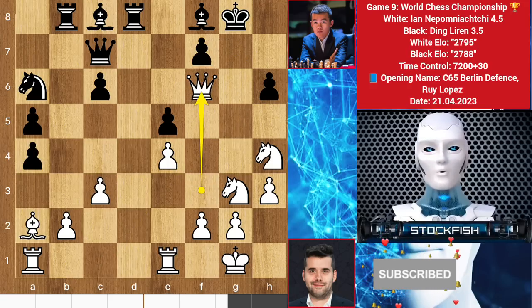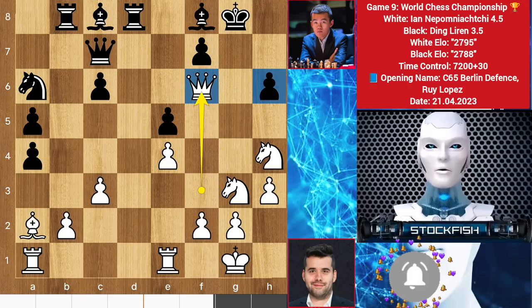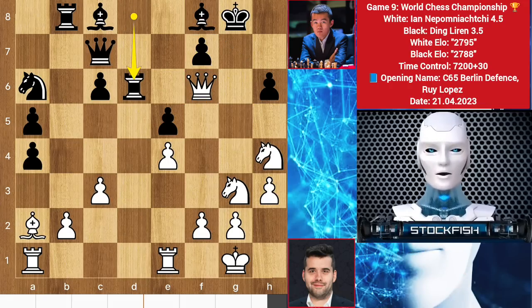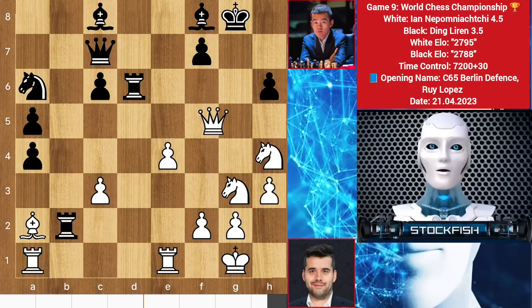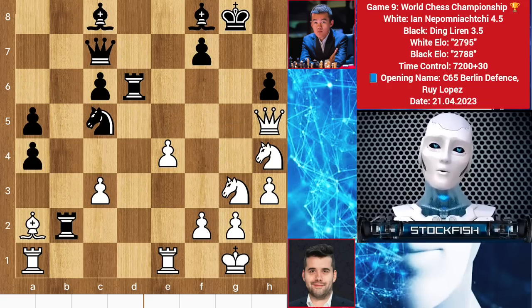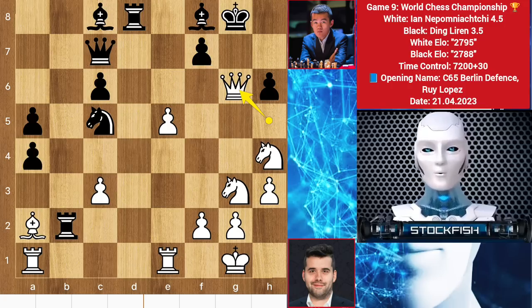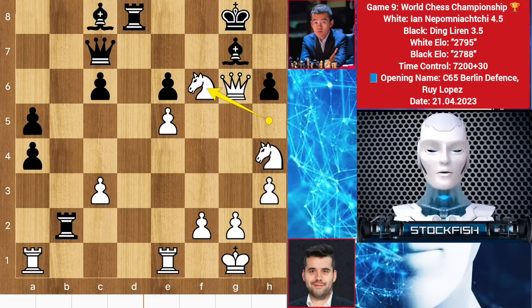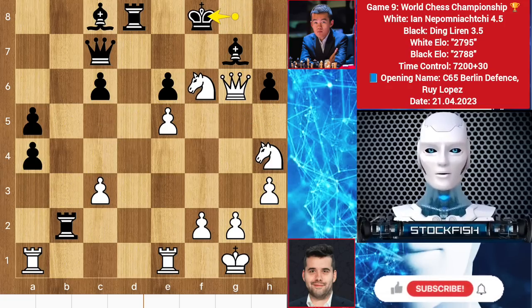If you take the bishop, then queen takes knight will happen — this is almost the same variation we discussed. The difference is that the bishop is there to protect it. Rook D6, queen takes, rook takes pawn, and queen to H5, knight to C5, E5, rook backs — then a queen check will come. The pawn can't take it because the bishop is pinning the pawn. So bishop blocks, knight comes to give checkmate. Knight here to protect it, then bishop takes knight, pawn takes to protect it, then knight check, king slides — and this is the worst position for the king.